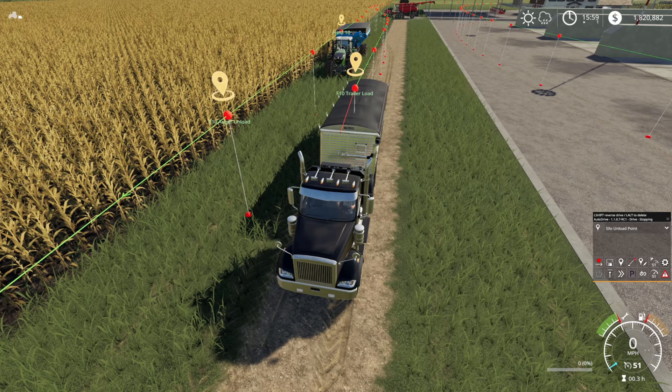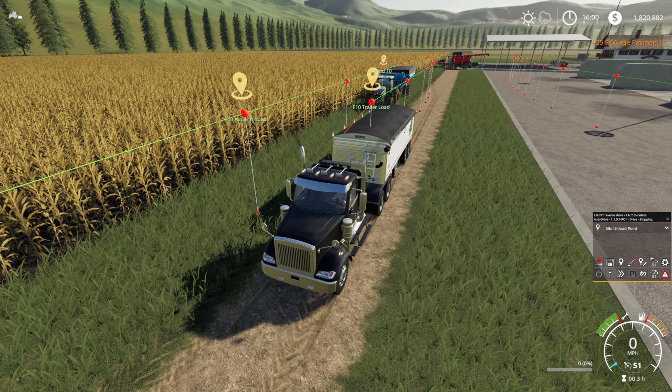At the 'field 10 auger unload' point, this trailer will be waiting and will load from the auger. When the trailer is full, it will take it over to the silo point and unload there. We're basically going to automate the whole thing — the combine running on Courseplay, and AutoDrive only working for the auger wagon and the truck. I'm going to show you how well these two systems integrate together.